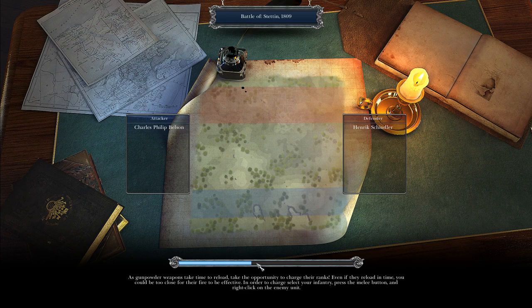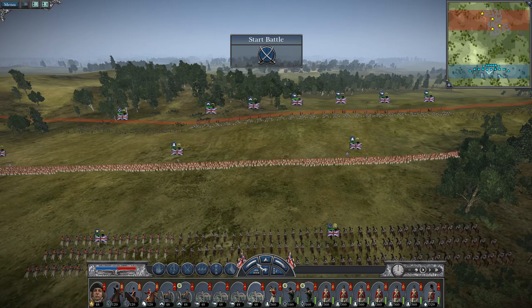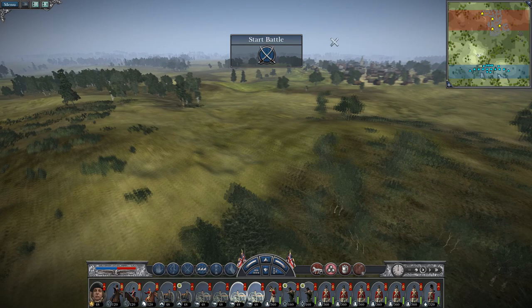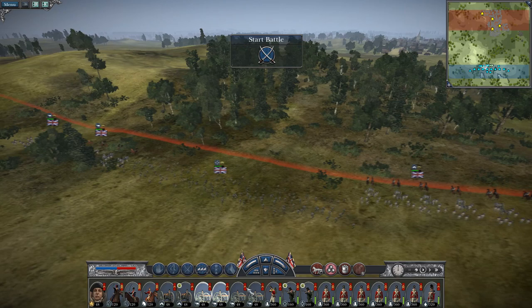That's one thing I would say Napoleon has over Empire - it makes your artillery placement more important. In Darth Mod Empire your artillery can range so far that placement matters less. This hill is crying out for artillery, and to be honest it's so big I might want to put all of my foot artillery at least up there.